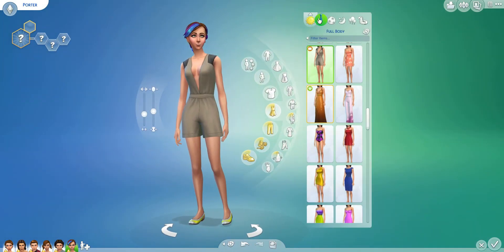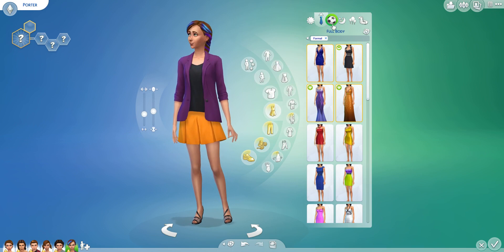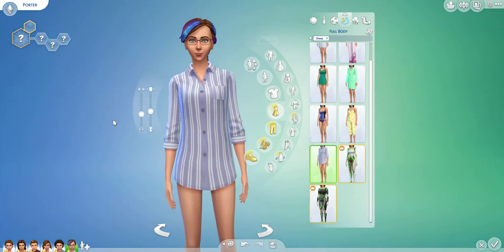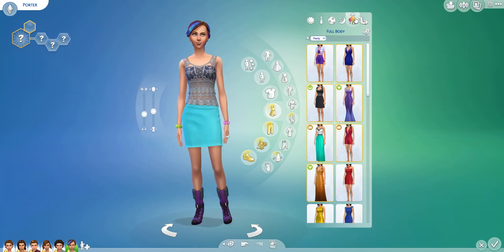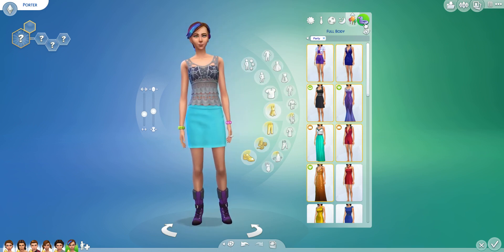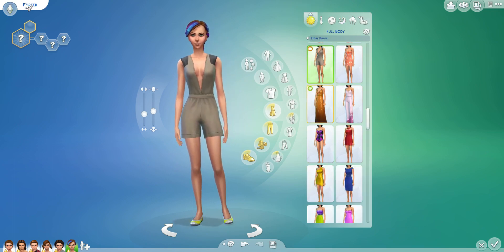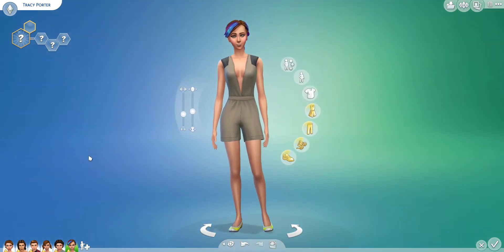Let's see her other outfits. Formal — that could be improved on. Athletic. Sleepwear — she puts her glasses on to sleep, that's cute. Party — wow, that kind of suits her actually. She's got the purple boots that match her hair. And swimwear. We'll give her a name. Her name is Tracy.